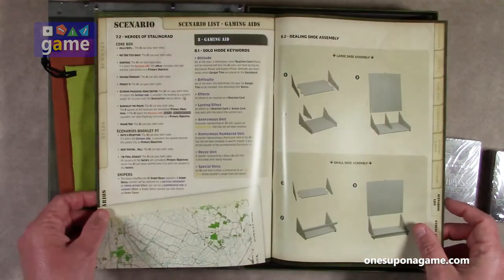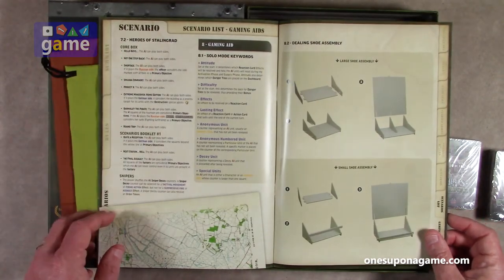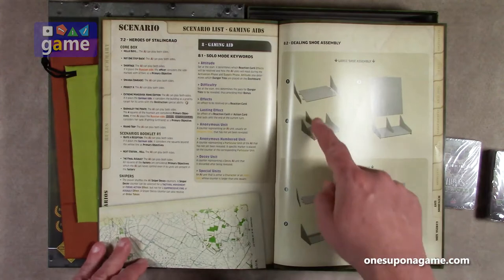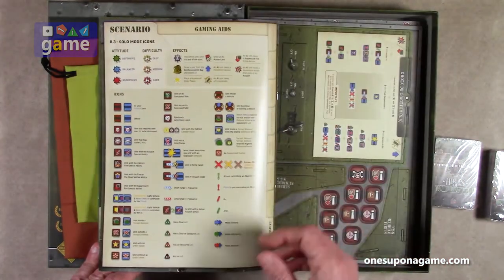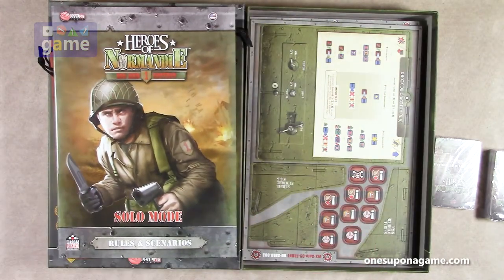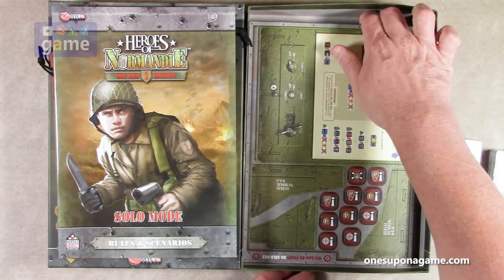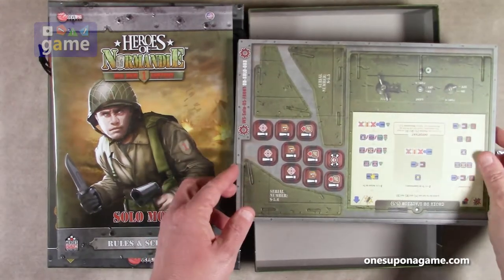And then the same thing for Heroes of Stalingrad — core box, scenarios, booklets, snipers, and so forth, gaming aid, and then how to assemble the cardboard stands. I'm sure you'll see those on the punch boards coming up. So those are the rules and scenarios for the solo mode, and then we have our punch boards.